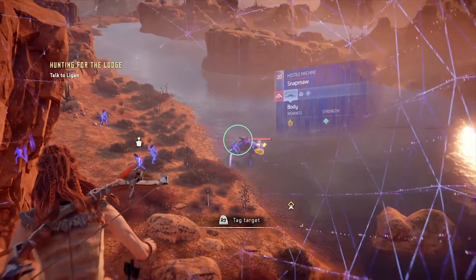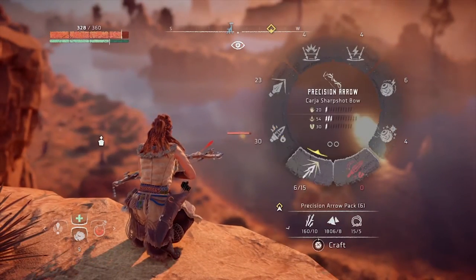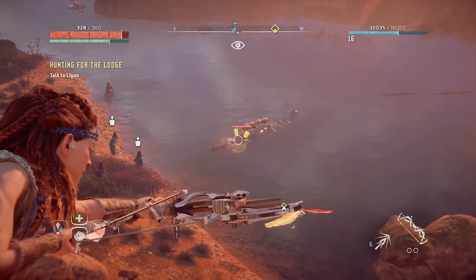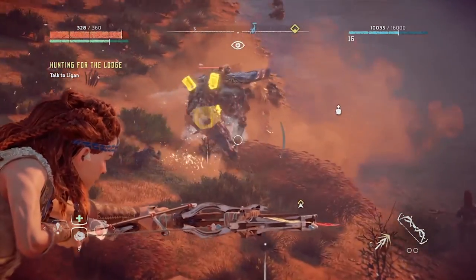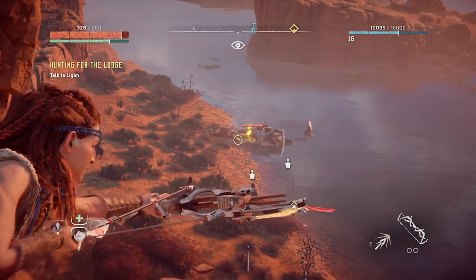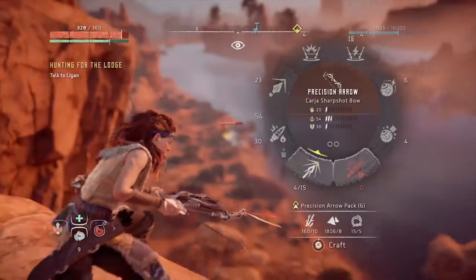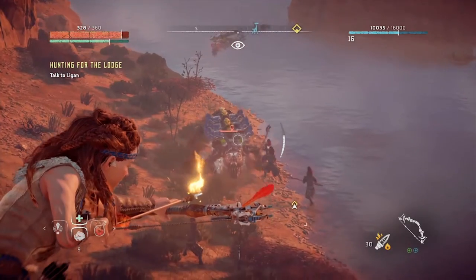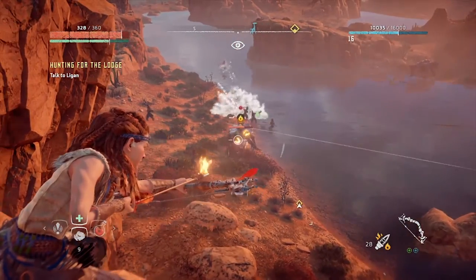The blaze canisters are on the top of its head. The types of attacks you can expect from the Snap Maw are a lunge attack — it lunges out of the water or lunges while still in the water. It can also fire an artillery-type attack of freezing elemental damage, and once it lands on the ground or on you, it will keep damaging you over time. If it hits you with it, you're going to want to move quickly out of the freezing area of effect.